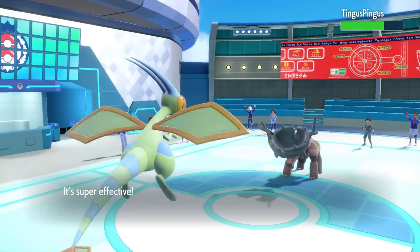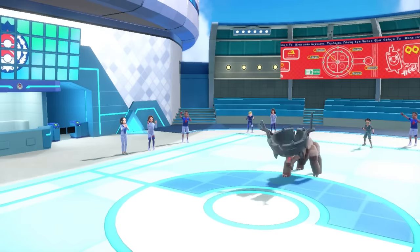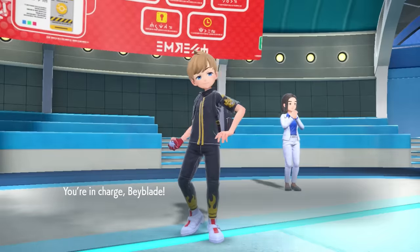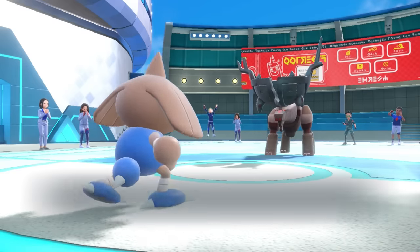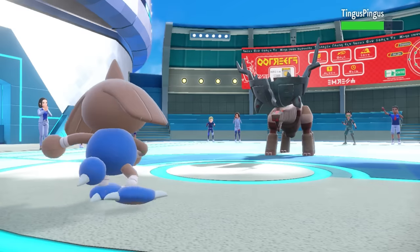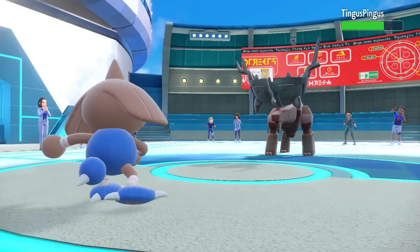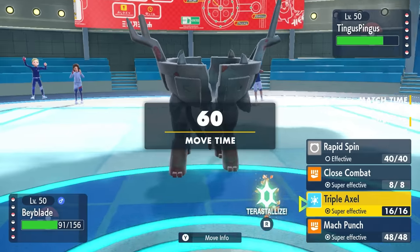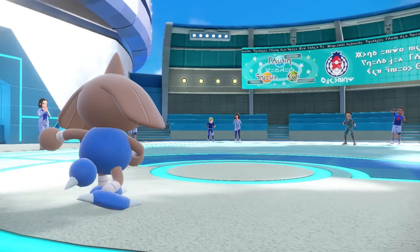That gives me a nice little matchup, and I'm thinking I can bring back Hitmontop. They know I want to Rapid Spin away these hazards badly, but I also know that the Gholdengo is hanging on by a thread over there. If I can just get some damage on it, the Gholdengo will be taken care of and I'll be in a much better spot. At this point, my endgame is figuring out a position to bring in Minior, because with Acrobatics and Earthquake coverage, I'm looking like I have the ability to knock out their entire team — but it all comes down to whether I can bring it in.